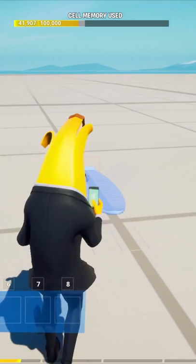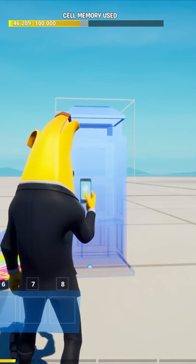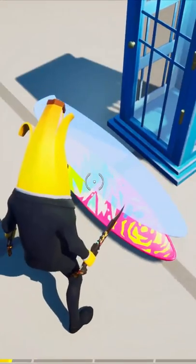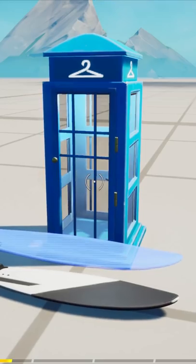First, you're going to want to get the surfboard and place that down on your map. Next, get your changing booth and place it down right next to the surfboard. Then you got to start your game and then all you have to do is go get on the surfboard, so you're going to ride it and then get into the phone booth.